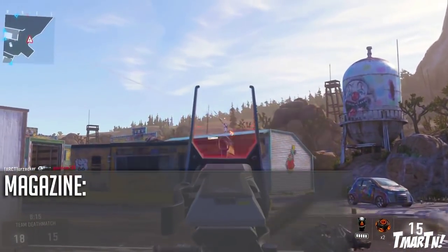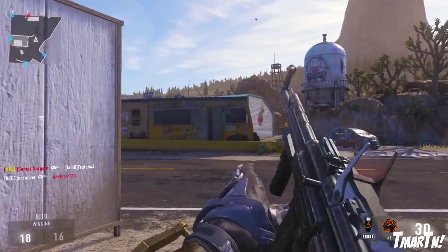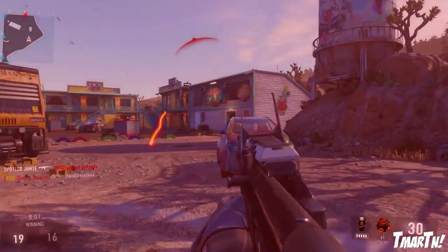For the magazine size, it's 30 rounds in your normal mag and 45 with extended mags — about average for assault rifles. The reload speed is about average as well, nothing too notable there.